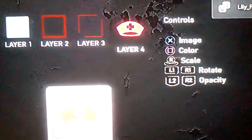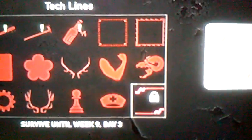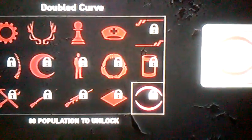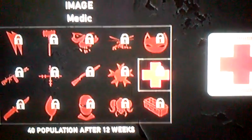I already showed you the week and the day. Go to customization, go to emblem, and you can see the fourth one — it says nurse, nurse hat. What I want is a medic, so what I'm going to do is scroll all the way down to see if I can find it. There it is — medic.